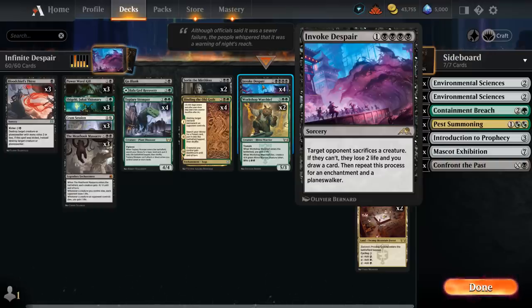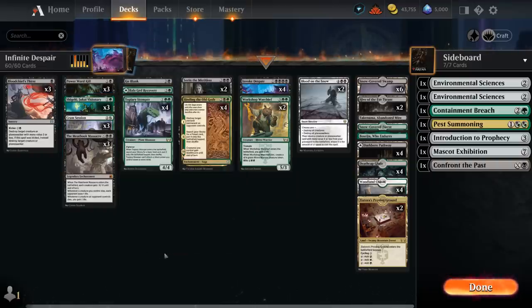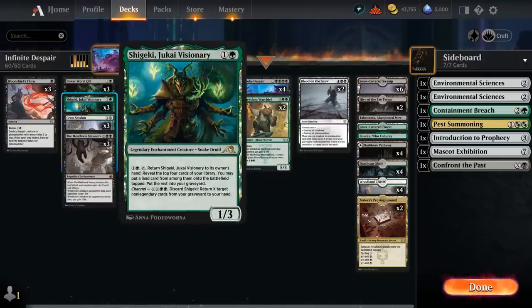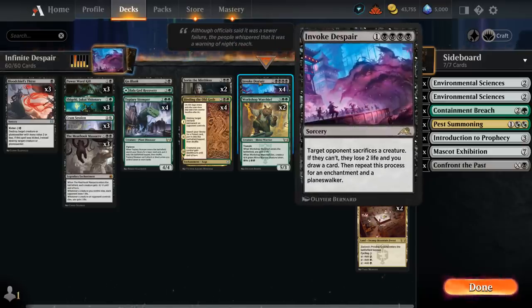We can cast a whole bunch of Invoke Despairs, especially thanks to our Visionary which can channel to get back multiple copies from our graveyard. We generate quite a bit of mana thanks to Topiary Stomper finding a basic when it enters, and Binding the Old Gods finding a Forest on the second chapter — helping us get to those late-game situations where we can channel for X equals a lot and cast multiple Invoke Despairs in the same turn.